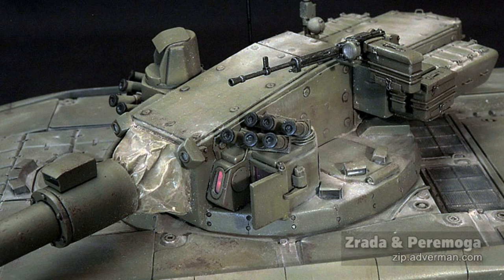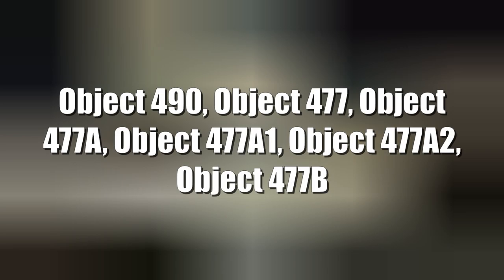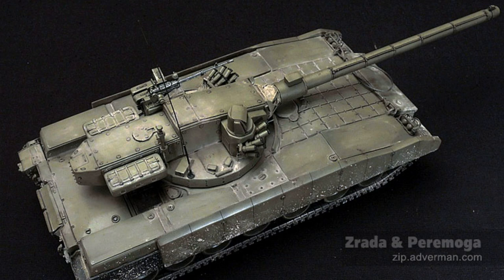The tank was also equipped with a two-stroke 6TD engine — actually two engines — which is very similar to the Object 490. It produced 1,500 horsepower, which is insane. Object 490, 477, 477A, 477A1, 477A2, and 477B were machines with two-stroke diesels and running gear with elements borrowed from the T-64 tank, while other variants used a gas turbine engine on the T-80 platform.